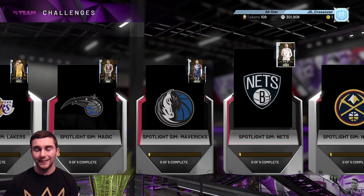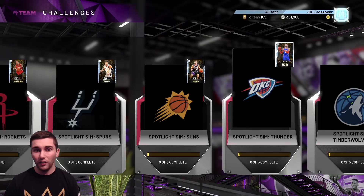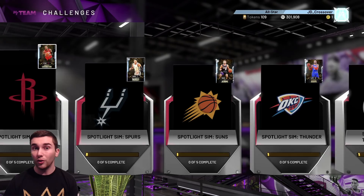Duncan Robinson isn't bad at all. Mitchell Robinson is a fantastic defensive player. Terence Ross would be insane, but he doesn't have Clamps, which absolutely sucks. Malcolm Brogdon is very good. Jackson Hayes as well — a very, very good card. Rui Hachimura is also a very good card. So like I said, pretty much every card from these Sim sets is incredibly good.